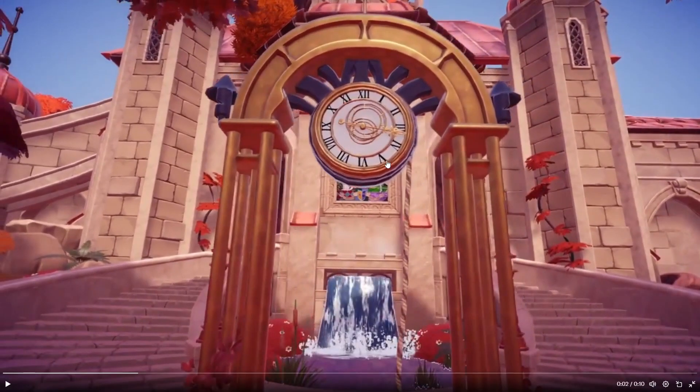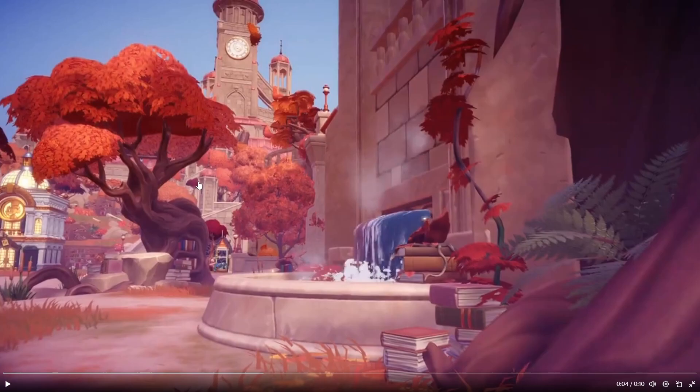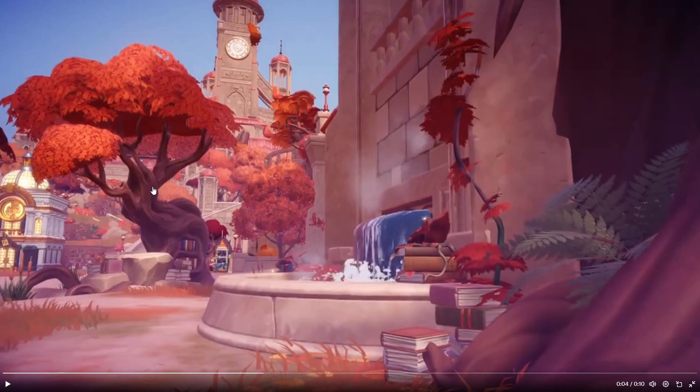I'm not sure if this clock is significant in any shape, it doesn't seem familiar to me. But also look at all these orange trees — we've got like books in there, there's mushrooms! I knew there was gonna be mushrooms, I said mushrooms and there's mushrooms! There's no guarantee these are like Alice in Wonderland, but I knew it. And there's so many orange trees as well — I think we're getting our orange foliage with this DLC.